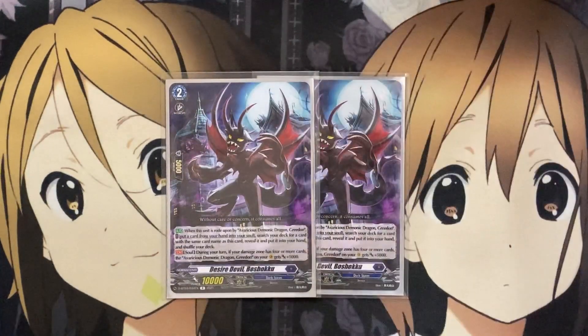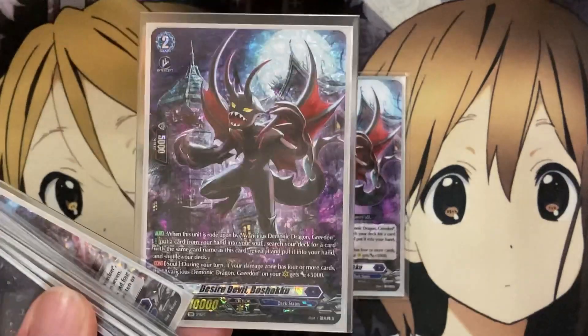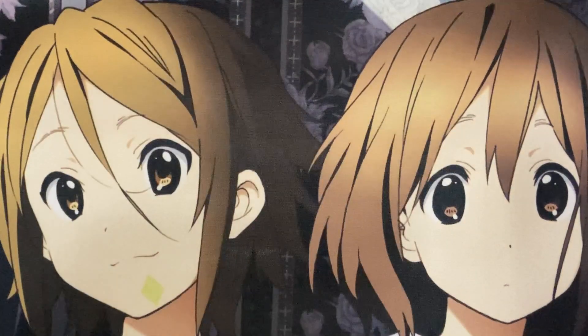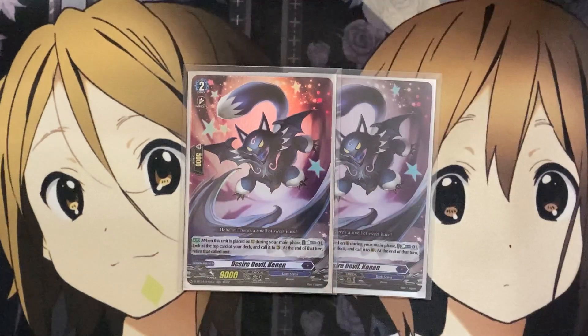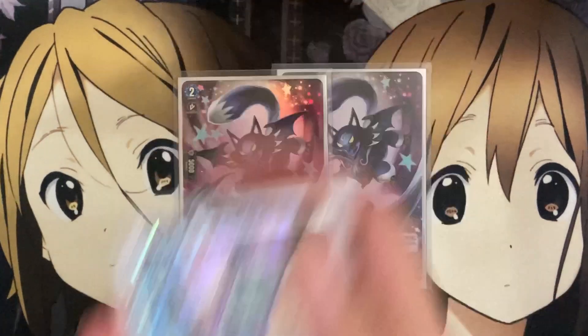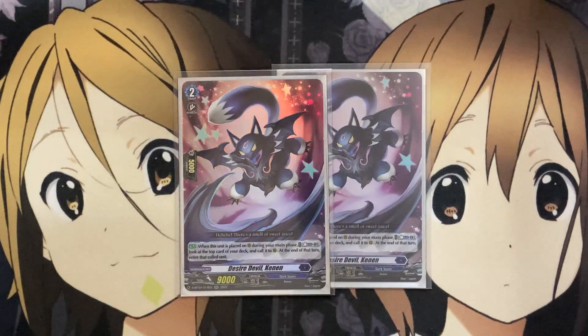For the grade 2s, running 2 additional copies of Desire Devil Bishoku for the additional soul power — having additional ones to search out when you ride with Greedon is the important part of this card. I also run 2 copies of Desire Devil Kennen. When placed on rear during your main phase, counterblast 1, look at the top card of your deck, call it to rear, and at the end of your turn, retire that called unit. You don't really have to worry about the retire since it's most likely going into the soul to use with Greedon. Just 2 copies though, as it has to be placed during the main phase, which is somewhat counterproductive with some of the other cards.